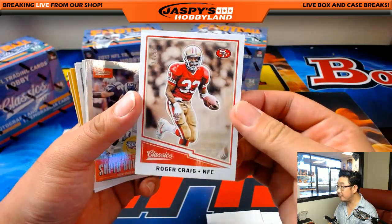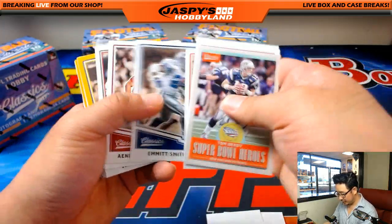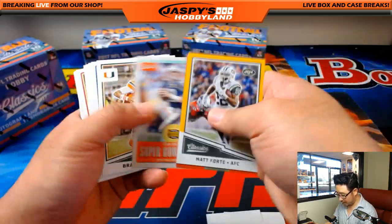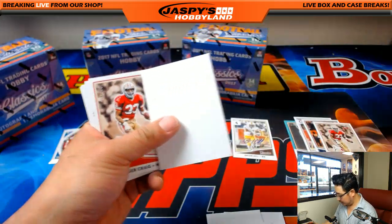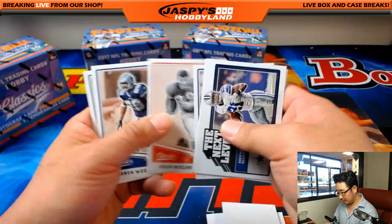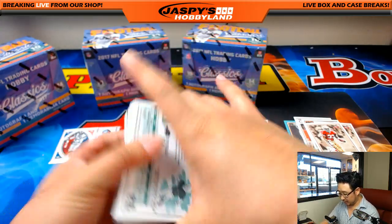Out of 50, Roger Craig, NFC West, Niners. So I think we got the auto, we got the relic. There's Roger Craig again, this time out of 299. Adam Kaiser says Hill is Atlanta Falcons — Arthur confirms Falcons. Thank you guys for your help.